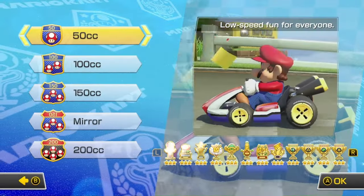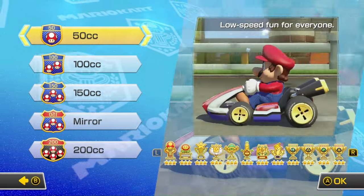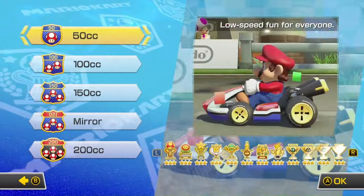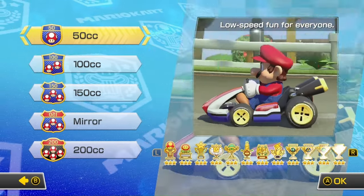You firstly want to choose your CC. There are five different CCs in Mario Kart 8 Deluxe: 50, 100, 150, Mirror, and 200. Obviously, if you're new, start at 50 CC. And once you get more comfortable, move up and choose faster CCs.